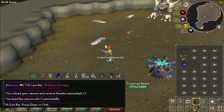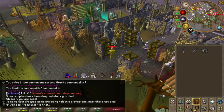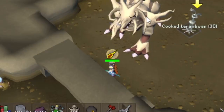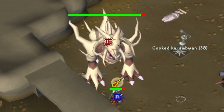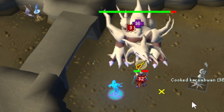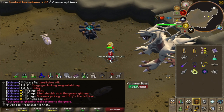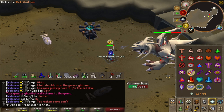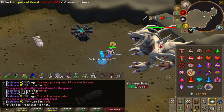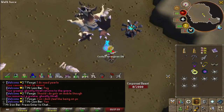An almost guaranteed ruby bolt spec is nasty because it can hit 110 on high-HP mobs like Corp. Most methods of solo Corp involve lowering defense to zero, so the crossbow special will pretty much always land. Once you're done speccing Corp's defense, you can start the fight with a ZCB spec for a guaranteed 110 damage, then spec again mid-fight for another 60-90 damage — saving a few seconds every kill. This is massive because anything to speed up Corp makes this boss exponentially more fun; it's one of the driest grinds in Runescape.